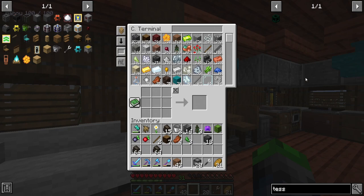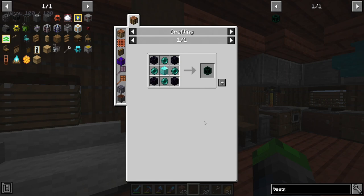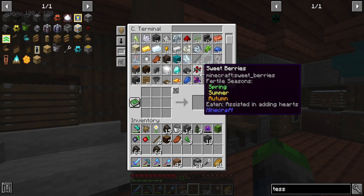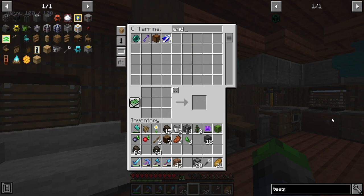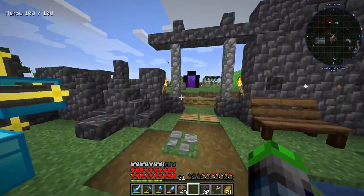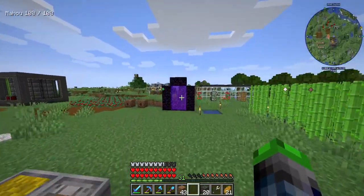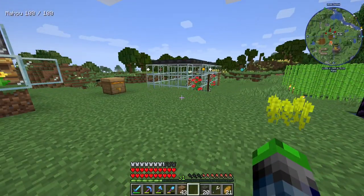Let's talk about the elephant in the room that I mentioned earlier — the Tesseract. This is actually not too expensive: just obsidian, a block of diamond, and some enderpearls. But I do need more enderpearls because we need to go to the End, and I've only got eight. We're also going to need some decent gear, so that is something we definitely need to focus on. I think that'd be a good livestream.